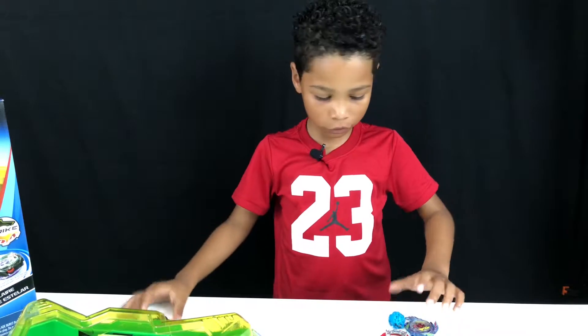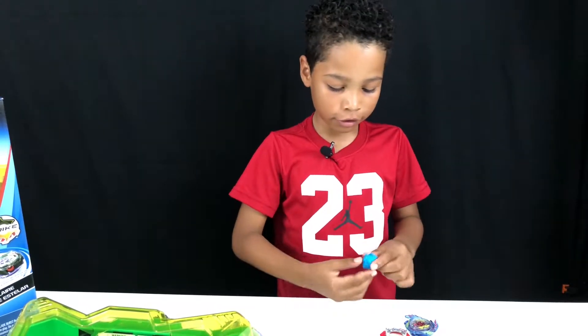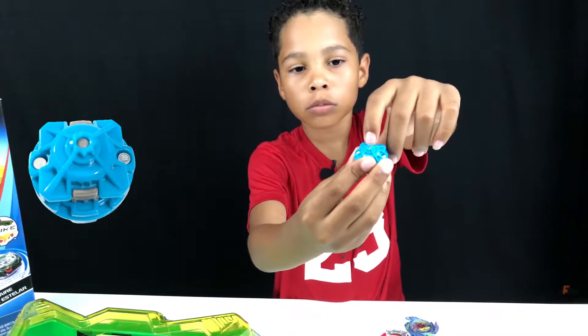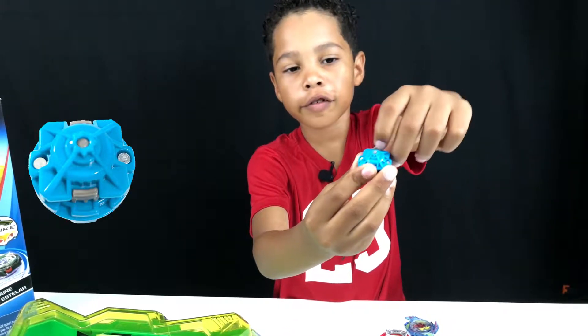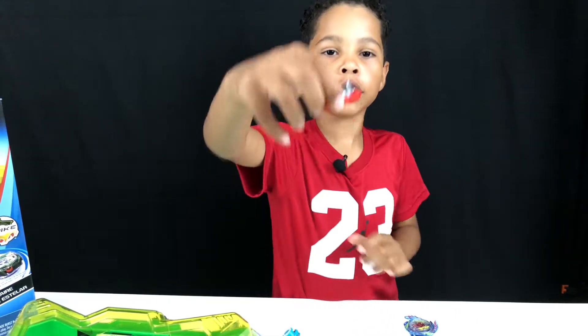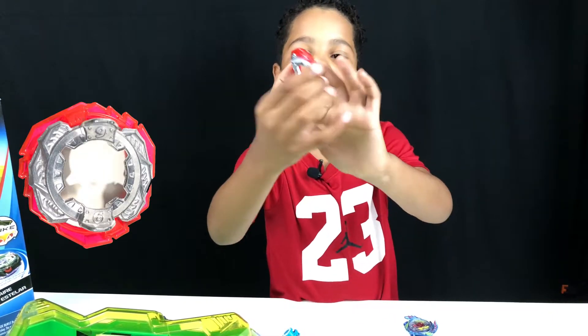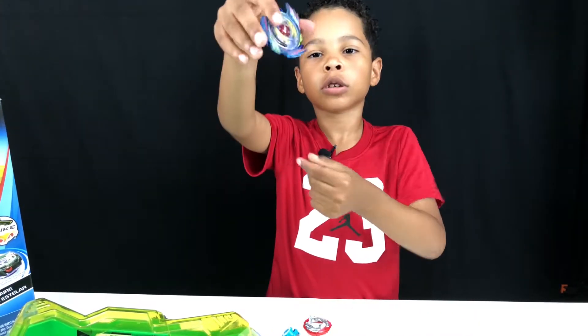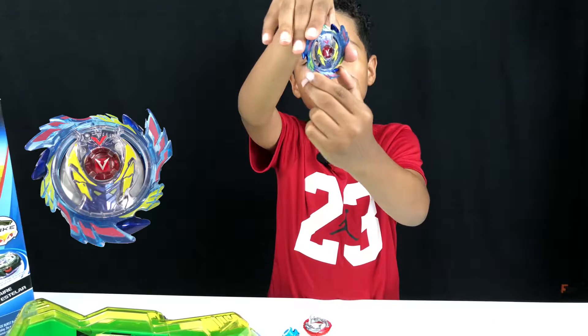Now let's look at Velcroic. Here is his tip — before his tip. And here is his forge disc with the red stuff on it. And here is his switch track energy layer. And this is what it looks like.